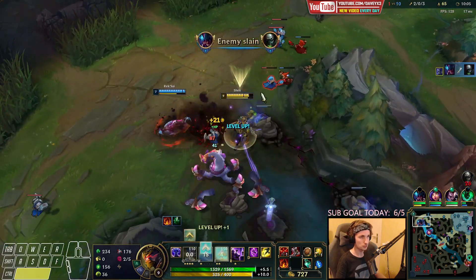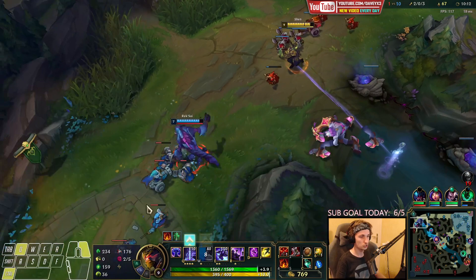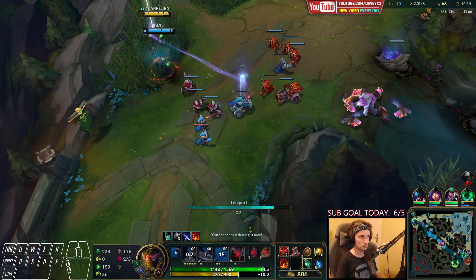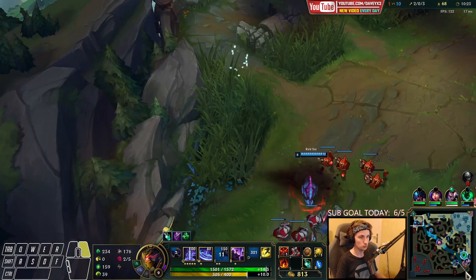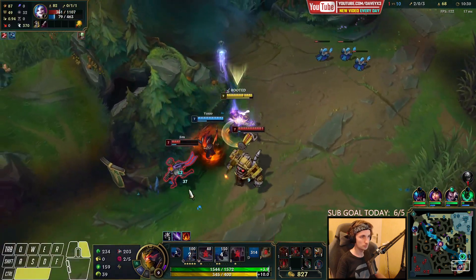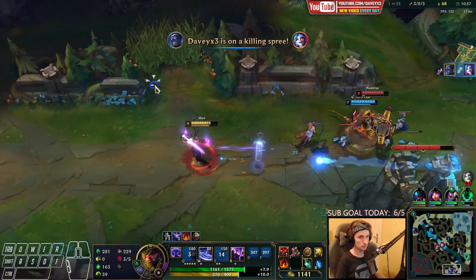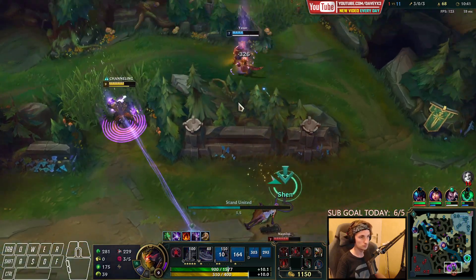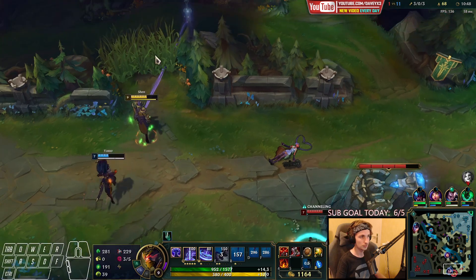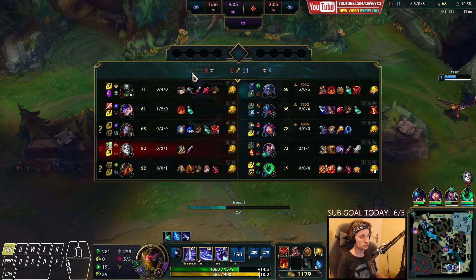I'll give the kill to Rek'Sai — that's going to be very important. I could actually try to kill Jinx here, but I want Rek'Sai to push this in because I'm going to roam. We can still kill Urgot. Let's go back to base. As you can see, we actually have a very smart jungler. Once again, a couple things to explain about Shen: if you're in a matchup like Urgot, you have to play safe. There isn't really much you can do against Urgot unless he plays really badly.